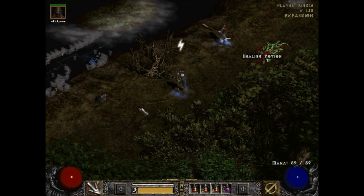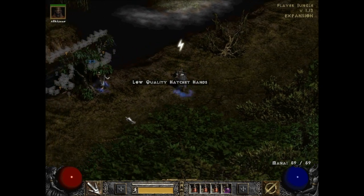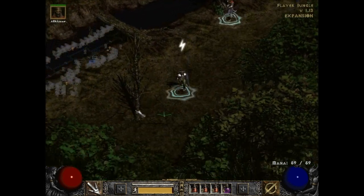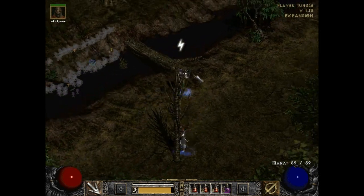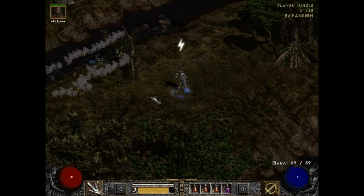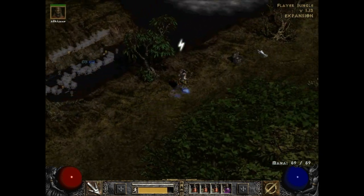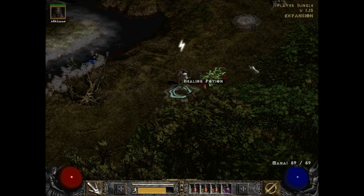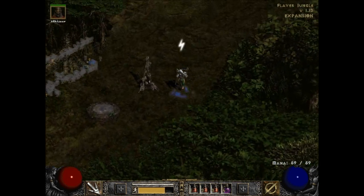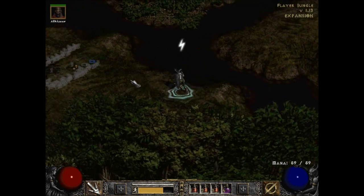Now we need to head back. All of a sudden in Act Three I'm finding all this resist lightning gear, but when I was up against beetles, no — that never happened. There are technically beetles in Act Three, I know I said you wouldn't be seeing them again, but they make one small appearance. It's not big enough to be concerned about, so if you don't have any lightning defense, don't be too worried.